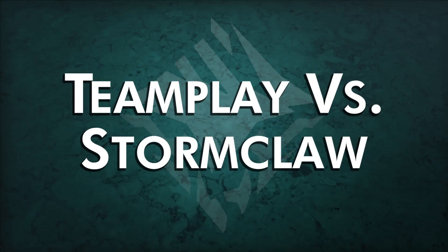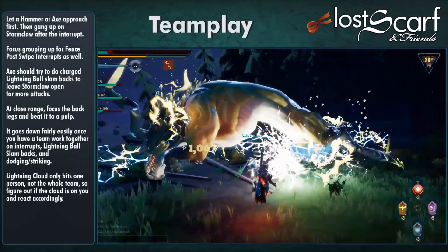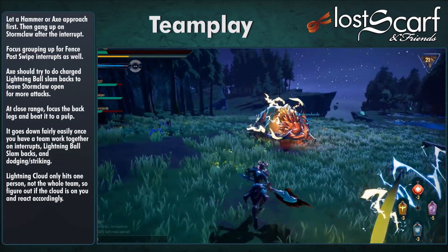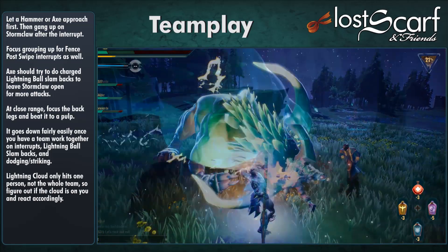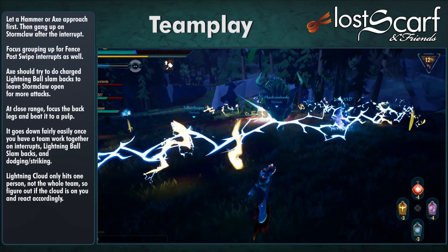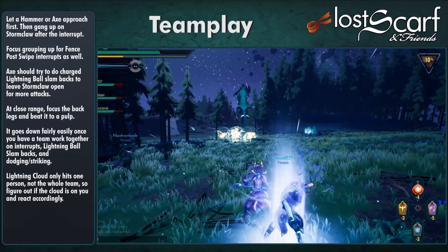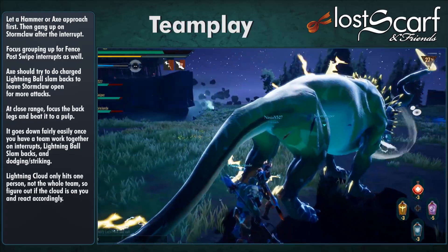For team play, let the Hammer or Axe approach first — when it goes after them, they get the interrupt, then everyone gangs up and beats it as a team. When it does the fence post, everyone group up, figure out where it's coming from at the fifth post, and have teammates positioned in a line so your Hammer, Axe, or Pike can hit it instead of Sword or Chain Blades. Get the interrupt, break the post down quickly, then go punish it.